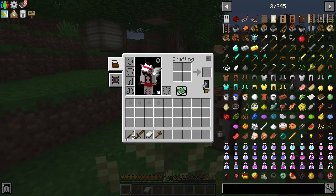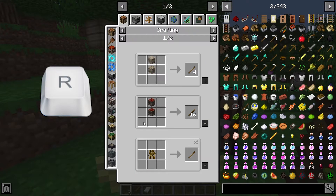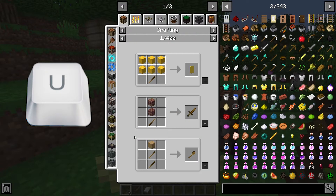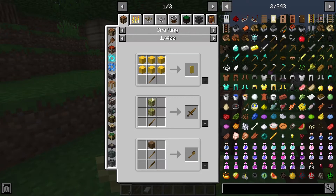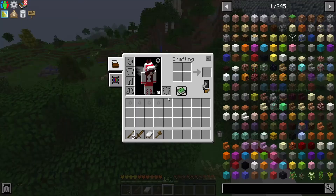If you want to check the recipes of items you already have in your inventory, hover over the item and press the R key on the keyboard — this will show you the recipe. The same goes for uses: if you hover over the stick and press the U button on the keyboard, it will show you all recipes that the stick is part of, which is a lot — this is just the first of 400 pages.